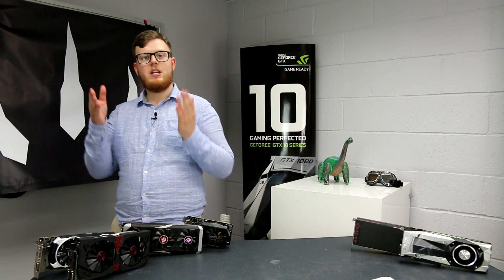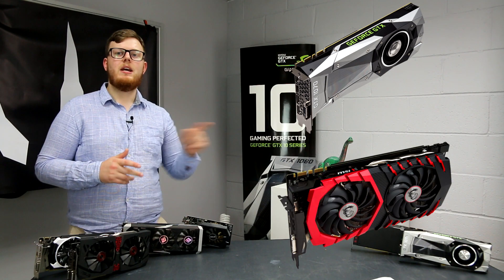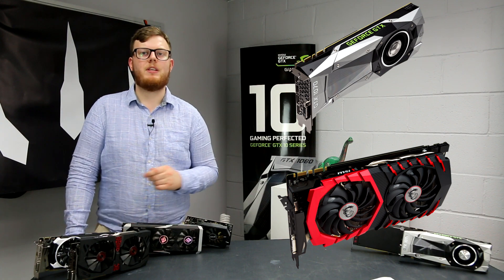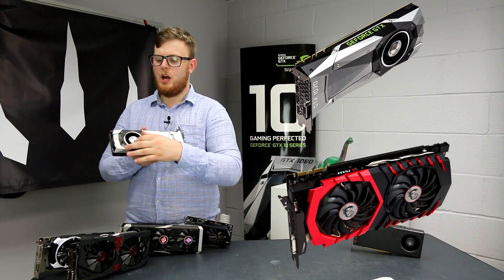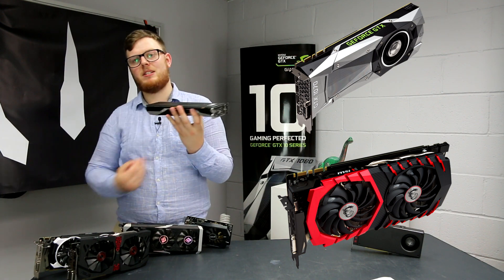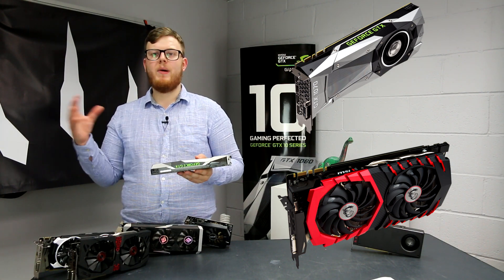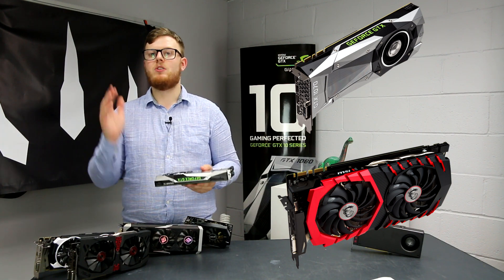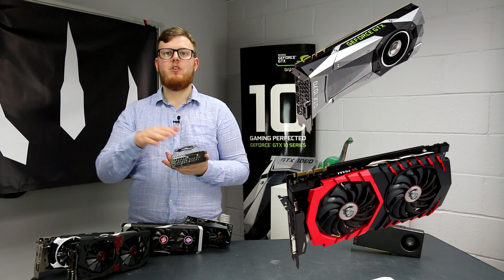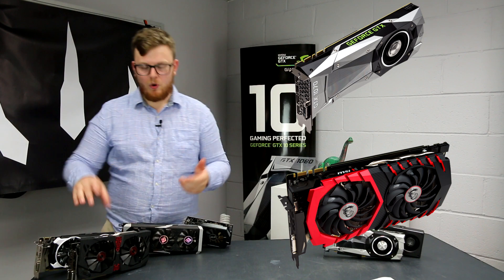But what about reference and non-referenced designs? Up here you can see a reference 1070 graphics card and down here a non-reference Gaming X from MSI. They look very different. With the reference card, the blower sucks air in through the cooler and blows it through the graphics card, exhausting out of the back of the case. This is good because it keeps heat away from the rest of your components, but it's bad because you're taking in warmer air from inside the case to cool the GPU. Reference cards, or founders' edition cards as Nvidia calls them, are basically made by Nvidia or AMD themselves.